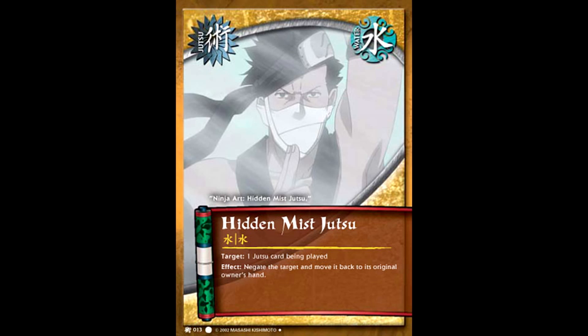That's much better than the alternative we had — Hidden Mist Jutsu. It costs 2 specific Water Chakra and all it did was negate the jutsu and put it back in their hand. The immediate problem is apparent: if you're putting the card back in their hand, they can just play it again. Sure, they have to pay the cost twice, but why even make it an option? Why not just use Sharingan Eye to get rid of the jutsu altogether? Even if they choose not to play it again, they can still use it as chakra or wait until they have enough chakra and play it again. Nobody used it — we only look at it so you have a sense of how much more powerful Sharingan Eye was than the alternative.